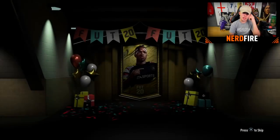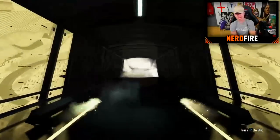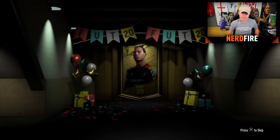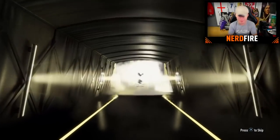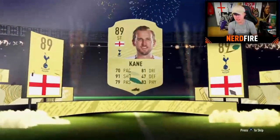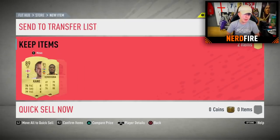Pack thirteen - at least boards. Can we get a walkout? Yes! We've got a walkout! England striker - Harry Kane, 89 rated! First walkout from this entire batch of fifteen packs opened so far. I'll take that, Harry Kane is beautiful. With Kane we get Kolašinac - not bad, I'll take an 89 rated Harry Kane.